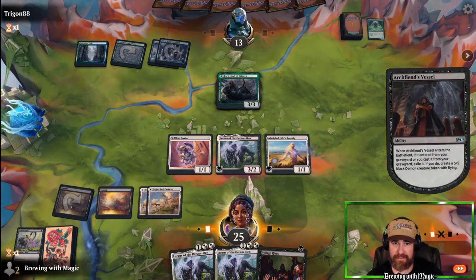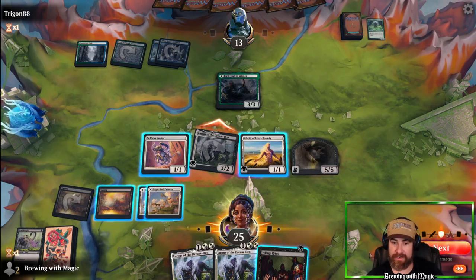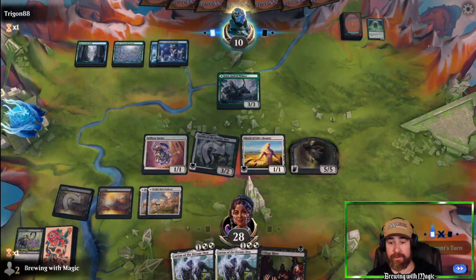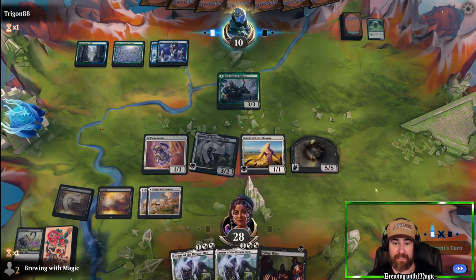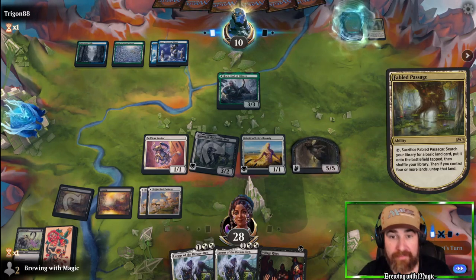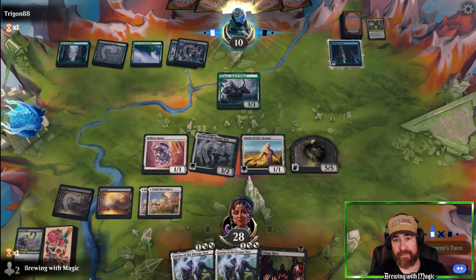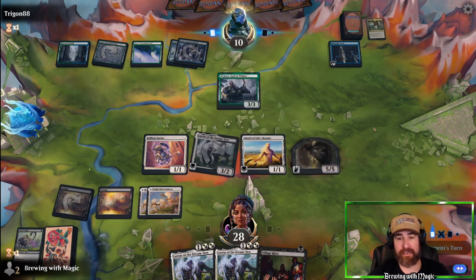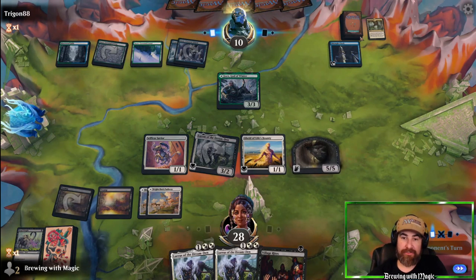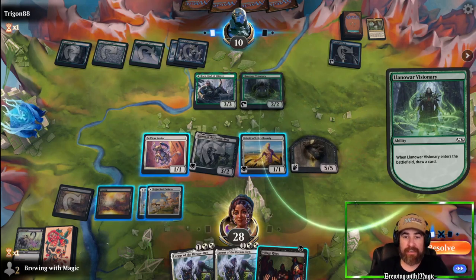We throw Arc Fiend Vessel and get ourselves a giant 5/5. We swing in with Loris — they might as well take the trade but maybe they want their creature. We have a 5/5 to block their 3/3 and Village Rites for extra value. Loris keeps coming out everywhere. Opponent uses Fabled Passage to find a snow land, synergizing with Jorn. Midnight Clock is their play — we plan to win before it triggers. With a 5/5 flyer, it's a two-turn clock. If they throw flyers we can block, or get through with the Arc Fiend Vessel and rethrow it with Loris.